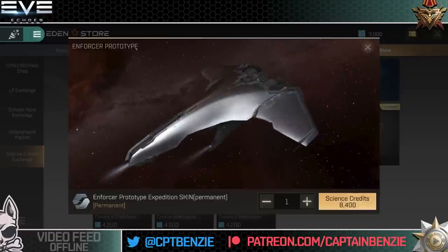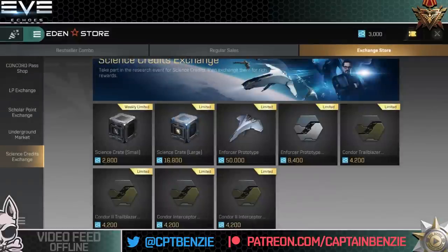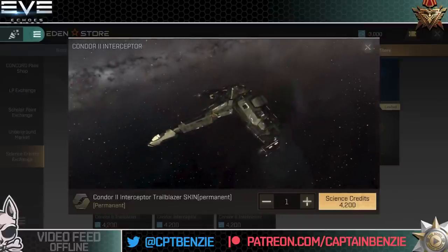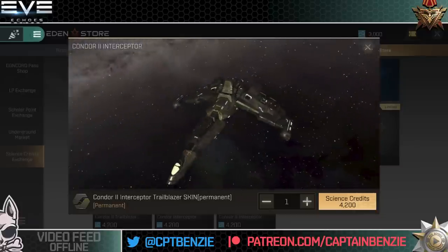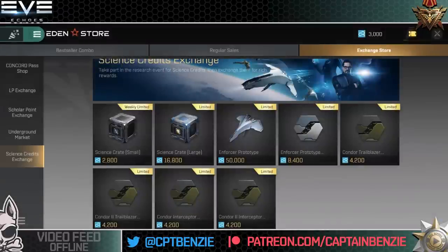For an additional 8,400 science credits you can get the Enforcer Expedition skin — a silvery metallic one. I still personally prefer the standard look, but I know a lot of people like these metallic skins. For 4,200 science credits you can get Trailblazer skins for the Condor, Condor 2, Condor Interceptor, and Condor 2 Interceptor. They look fairly similar to some of the Guristas ones and a little similar to the Monsoon in a way — pretty nice skins and not too bad price-wise.